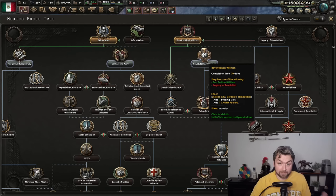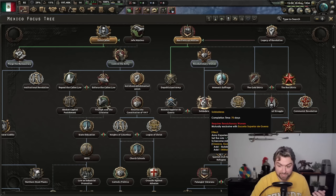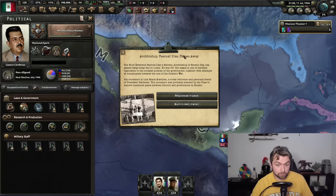Some of these focus trees are going to actually reduce the tension from, say, moderate to low, which in turn is going to give you more time. In my opinion, Revolutionary Women is actually much better because it not only gives you three free civilian factories, but simultaneously the next one after that is going to give you two free military factories. So overall, between the two, this one is significantly better.